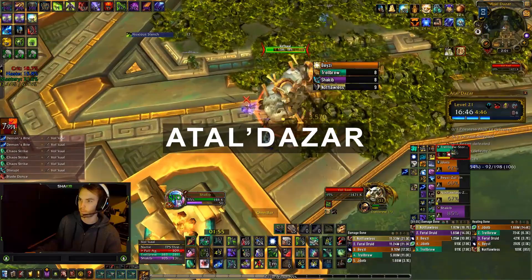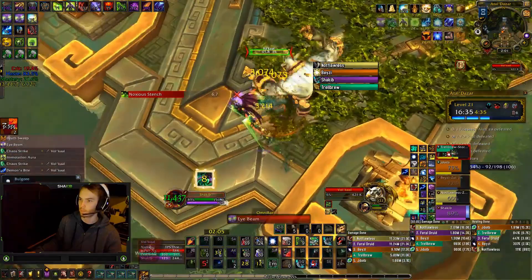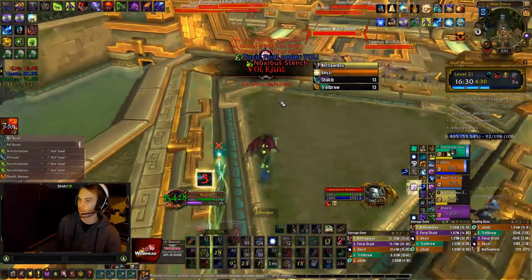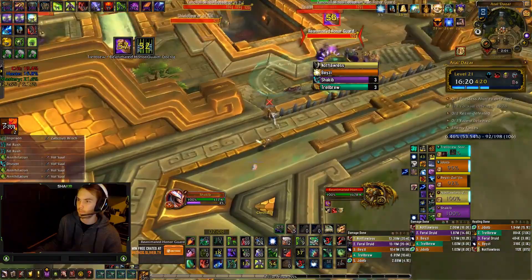The first dungeon we're going to be going into is Atal'Dazar. This one has a pretty sweet skip right after Volcall where you can actually skip the pack without dying. This is one of the hardest packs in the dungeon, so skipping it is pretty valuable. Here we have the monk — he's going to Ring of Peace after we CC the two adds so that he knocks them away. Those mobs will not come back until the CC ends, so you get a couple seconds to pass through and get past the pack.